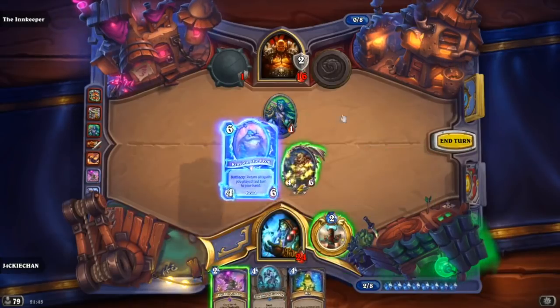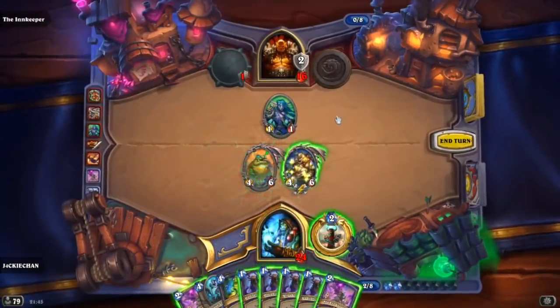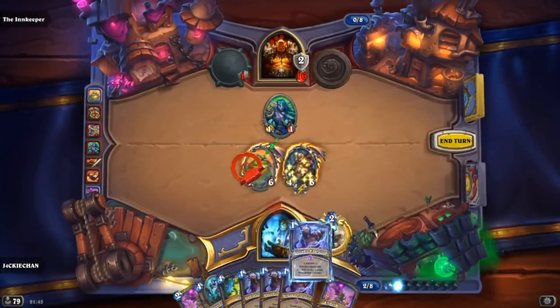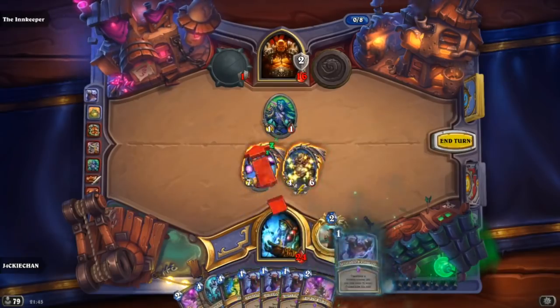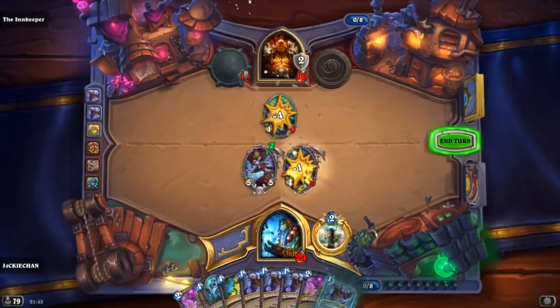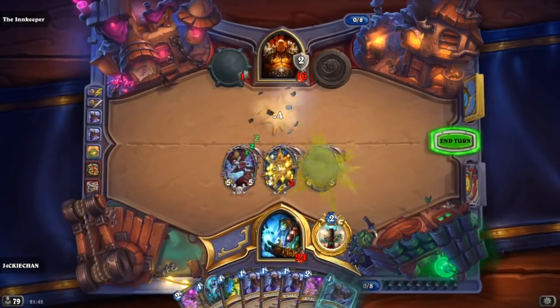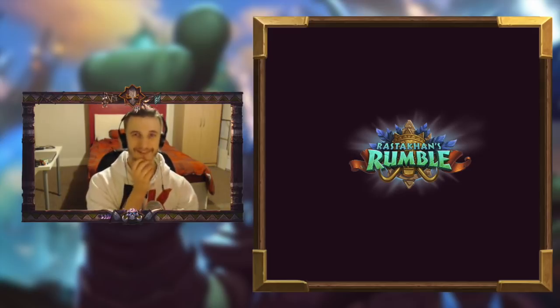There are obviously other good spells to use Krag'wa with. Shaman has lots of different spells, but only a certain few that are very powerful — especially in control, things like Hex, Volcano, Lightning Storm. So you could also use Krag'wa in a control deck to give you more copies of the most powerful Shaman spells. But Evolve Shaman is what I'm hyped about.